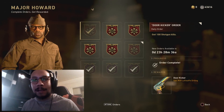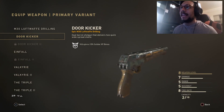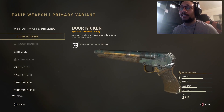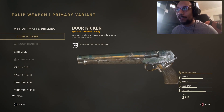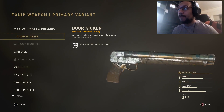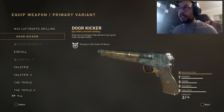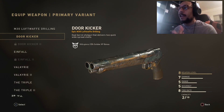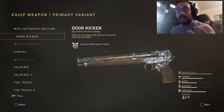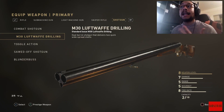Let's take a look at the Door Kicker variant — here's the epic variant of the M30 Luftwaffe Drilling. It's a nice-looking gun aesthetically, but the colors are really rusty, you can barely tell what's on there. Stats: damage is at 7, range at 5, accuracy at 5, fire rate at 8. You get two shells per shot and 10 shells overall. You shoot twice and then you have to reload.